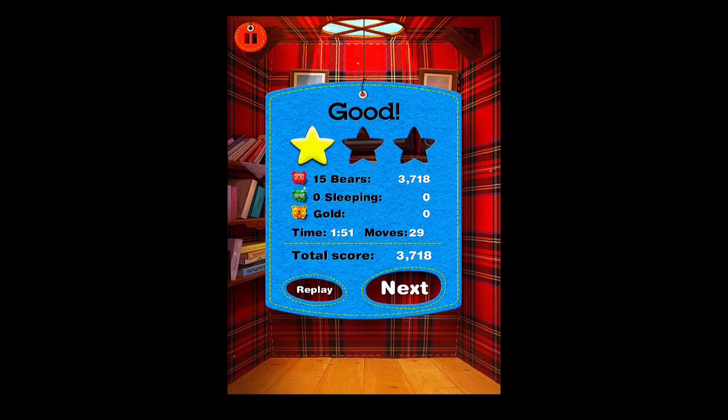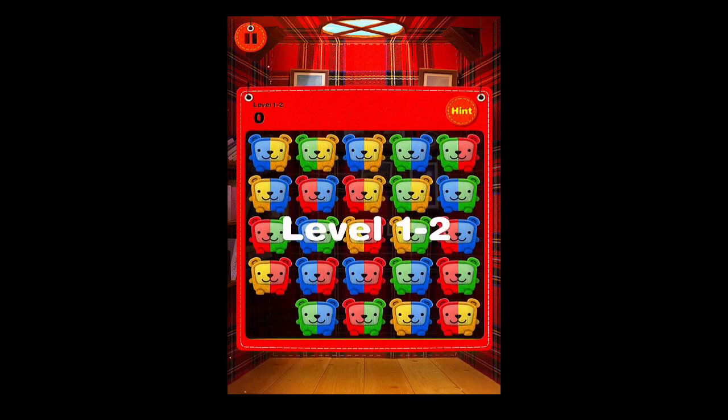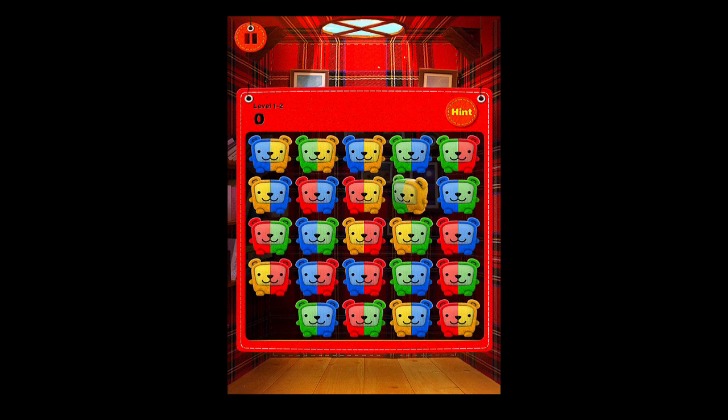It's basically the same thing throughout every level — just matching the different colors and trying to beat your time. It shows your moves, how many bears there were, how many were sleeping, and then gives you your total score. You simply hit next and start the next level, going all the way through every single planet through all the levels.